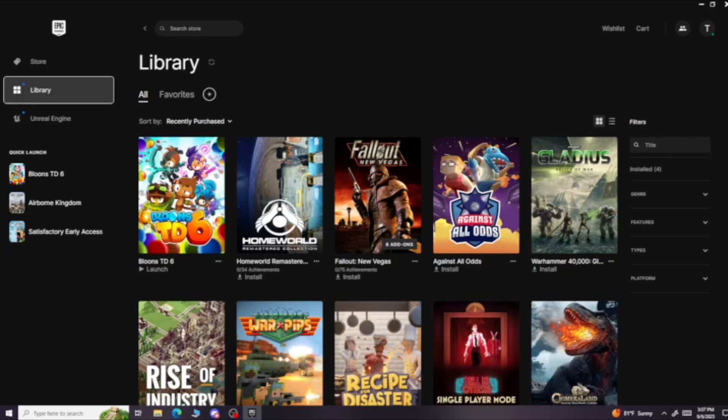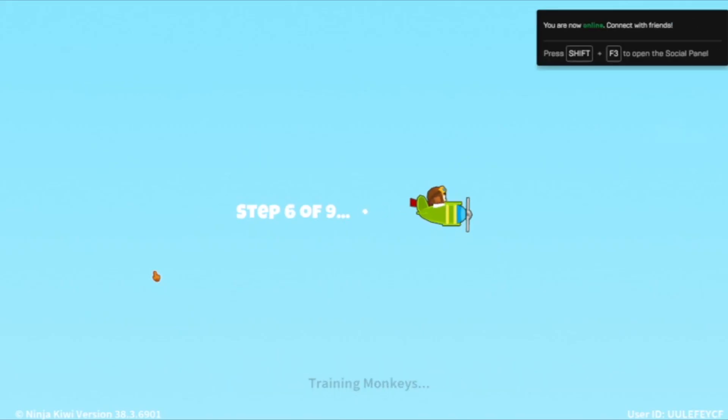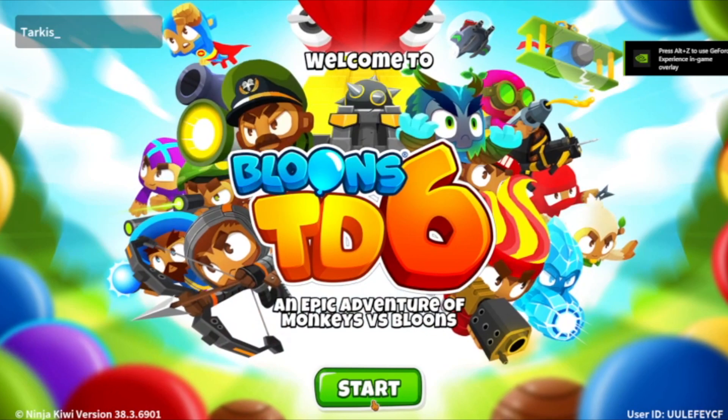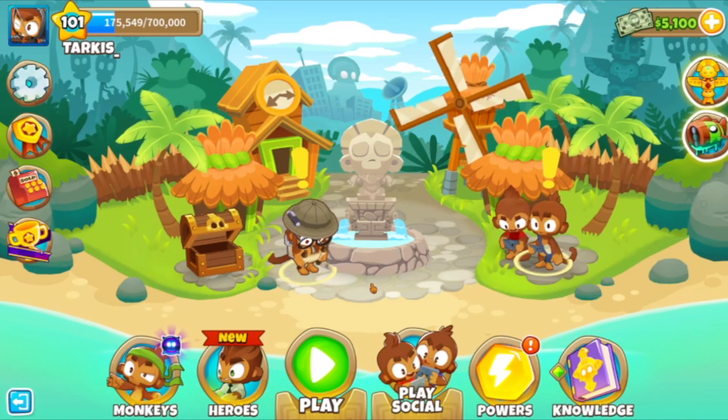Hello and welcome to the Tarkus Zone. Thank you for joining me. Today we're going to be playing Balloons TD6. It's a tower defense game. I had it on my tablet for years. I got it off the Epic Store — it was free. I think it's actually still free now. I put it on my computer so I can play from my computer instead of having to have my tablet with me. Today I'm going to show you a strategy and share some thoughts about the game.